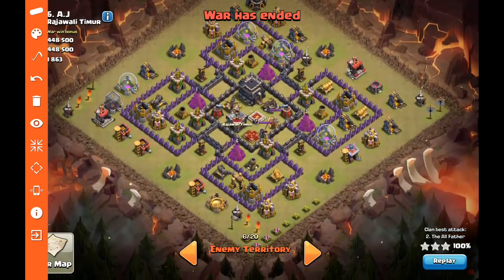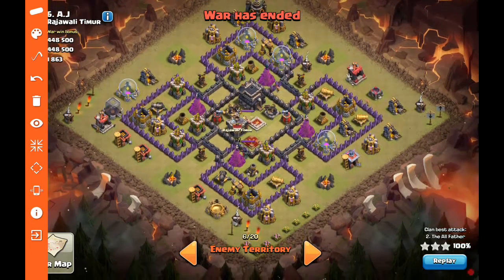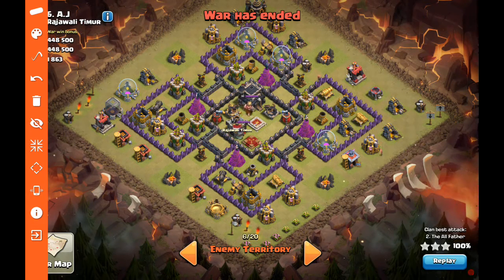This is a base that I attacked and I'm bringing basically a GoWeHo. With this type of base design, anytime you're doing a GoWeHo, a couple of things you notice: first of all we have to deal with the archer queen, and we also have to deal with the clan castle. Notice it's kind of that four-box layout, and we want to attack the box that is closest in proximity to those two areas, because those are the two things we have to deal with to get out of the way before we can launch any sort of hog portion.